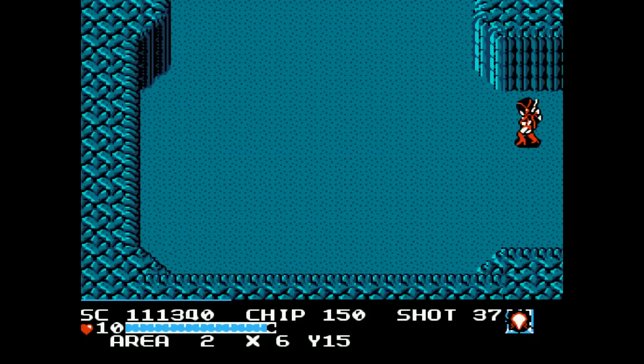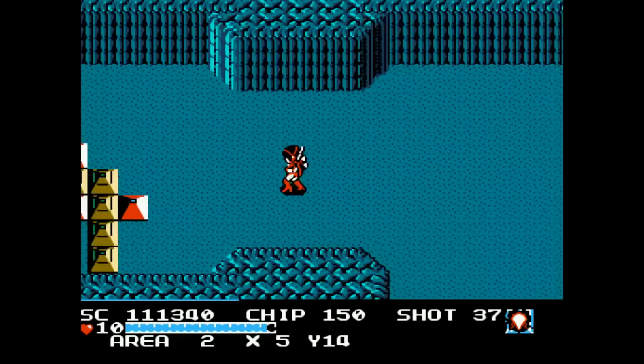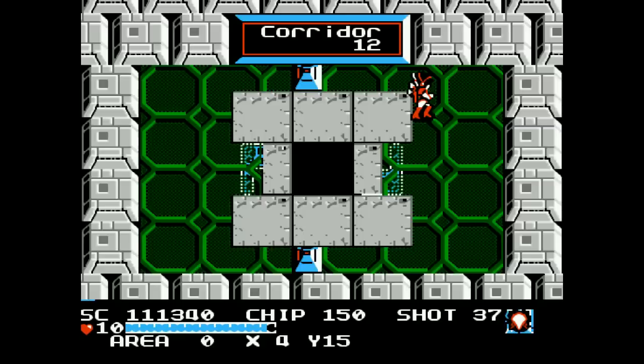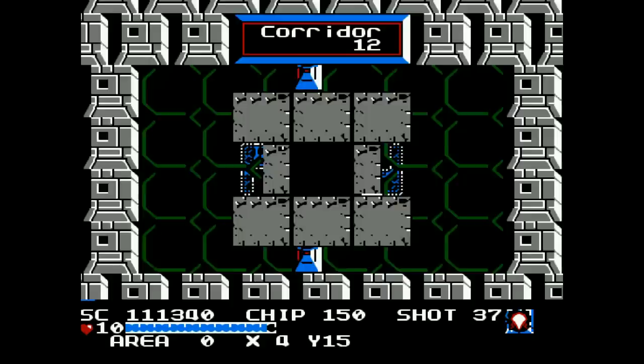Here we go, area two. In this area you can see more enemies are spawning and they're becoming more and more aggressive. Later on in the game you'll see their full power, but already you can see how they're getting stronger. Anyway, corridor 12 is right here in our way and it's an optional corridor, so I'm going to go ahead and jump on in and see what we get.